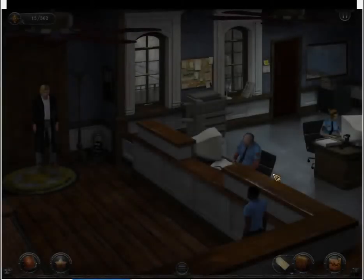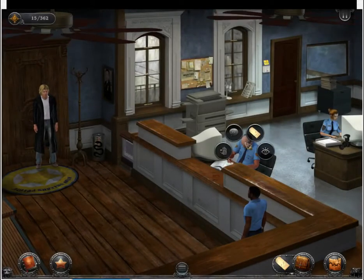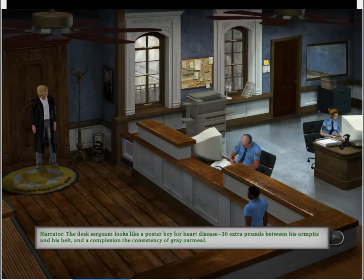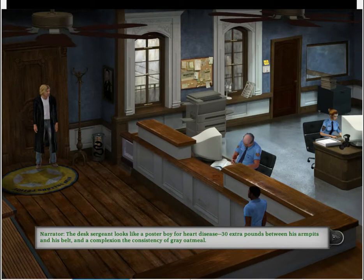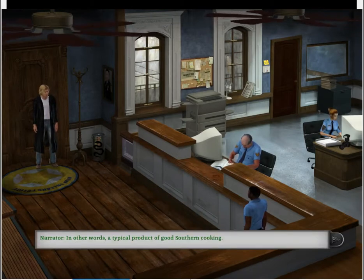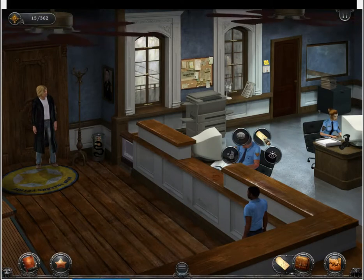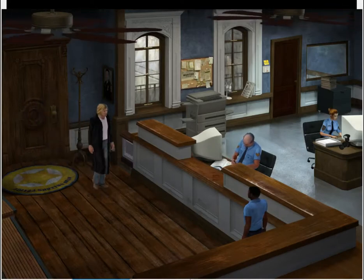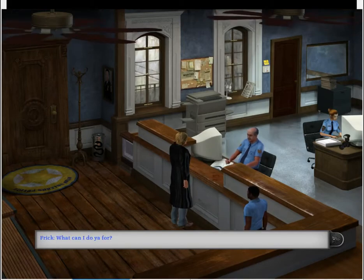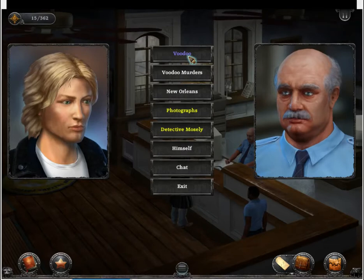Where, you might remember, we were told last time we had photos waiting for us at the front desk. So let's go ahead and talk to the desk sergeant here. The desk sergeant looks like a poster boy for heart disease — 30 extra pounds between his armpits and his belt, and a complexion and consistency of gray oatmeal. In other words, a typical product of good sovereign cooking. And what the heck, we will ask him about everything.